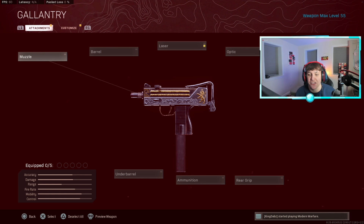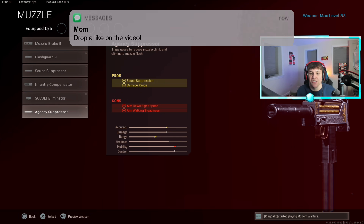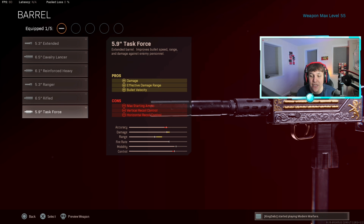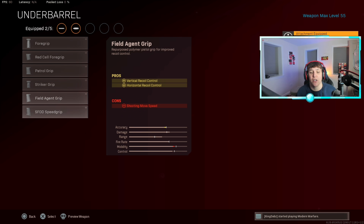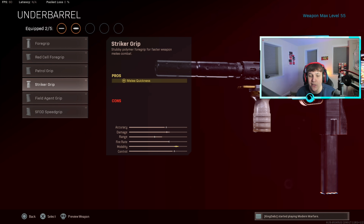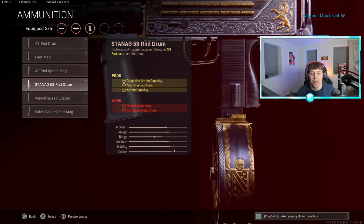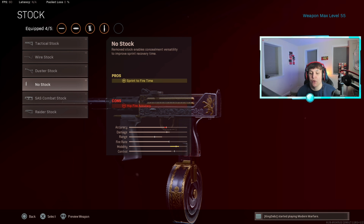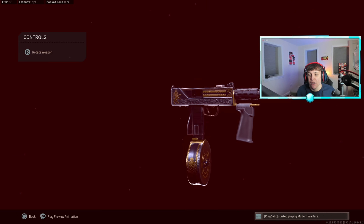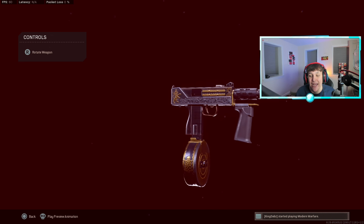My main Mac 10 class setup right now: Agency Suppressor for sound suppression and damage range. Next, the 5.9 Task Force barrel for damage, effective damage range, and bullet velocity. For the grip, the Field Agent Grip for horizontal and vertical recoil control. Running the 53-round drum mag — no need for the fast mag. Last but not least, the no-stock attachment for extra sprint-to-fire time and increased mobility.